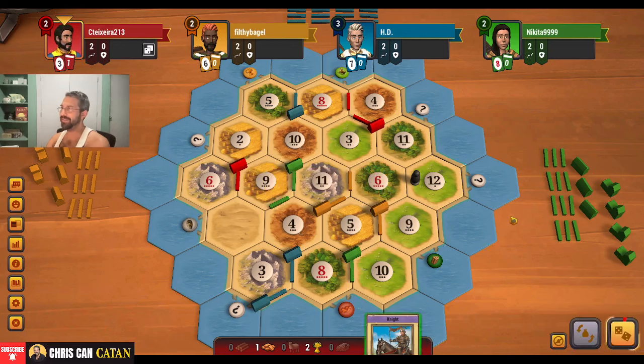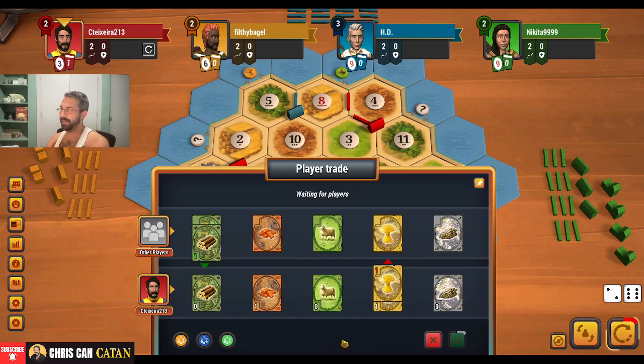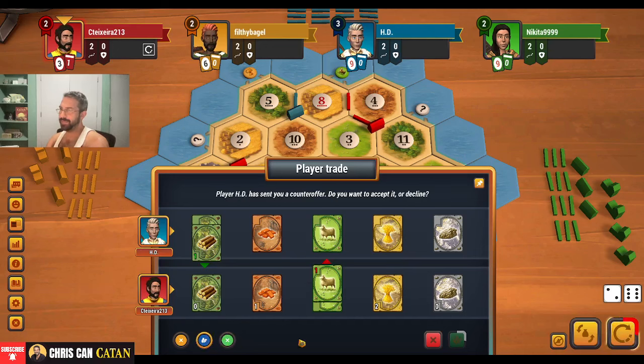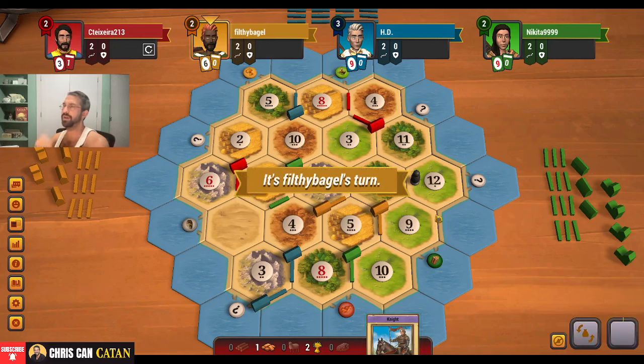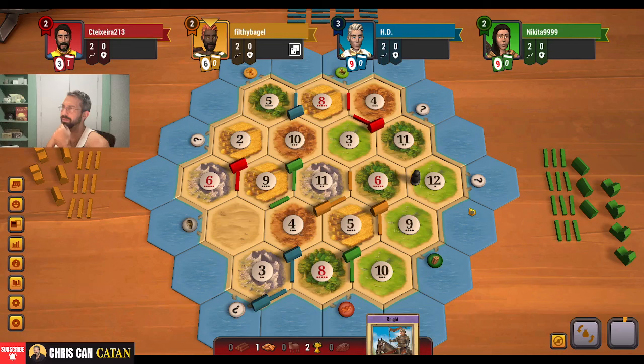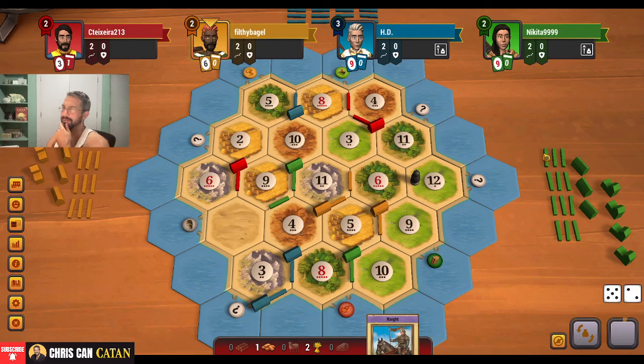Unfortunately, this is one of the problems we have — we just don't have a lot of resources at the moment, so we're kind of at the mercy. Going fishing with the knight here isn't that helpful. Wood and wheat — everyone's got all the same things. Where does yellow put this? Yellow is kind of in a position — he actually has to hit somebody unless he puts it back on the desert.